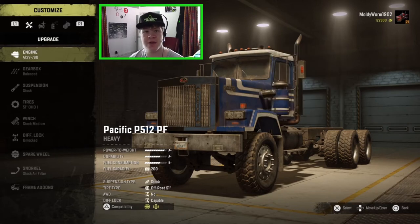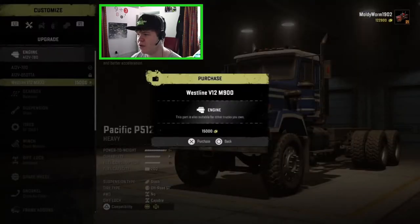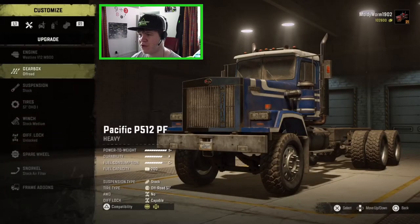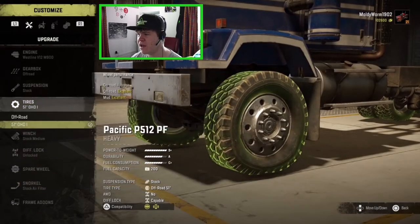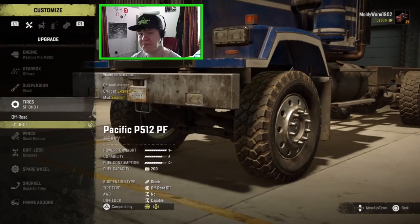For engine options we'll go ahead and stick in the Westline V12 M900 - that is the most powerful engine we can get so we might as well do that. For the gearbox I think we're going to go for the off-road gearbox, that's going to give us a low plus and low minus which is going to be very useful. There are no suspension options for this thing, but you can see it is already raised very slightly so I don't think we have too much of an issue with ground clearance. For tires we can't change them up - we've only got these off-road tires but it's better than nothing.